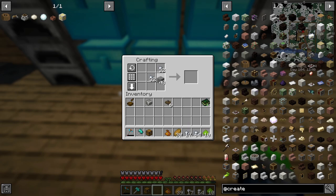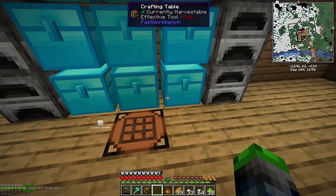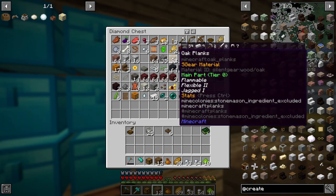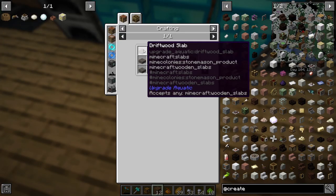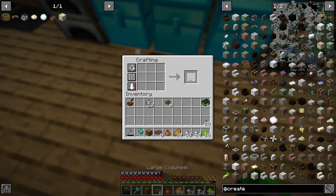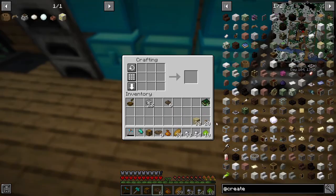If we go like this we can make a bunch of the andesite alloy. To make a water wheel we need some buttons from some wheel like so - yeah so we can make six of those. We also need a half slab.